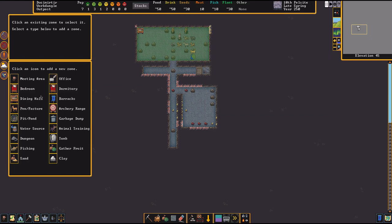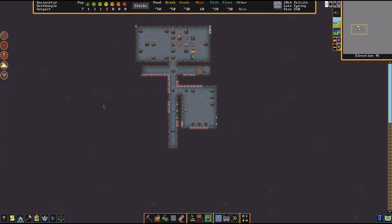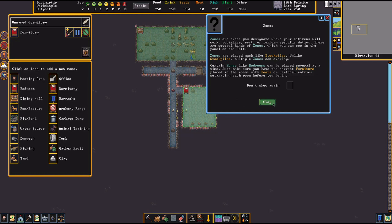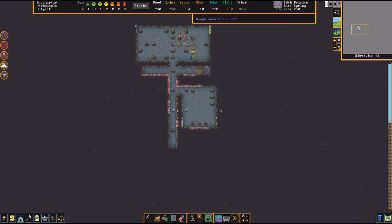Put a dormitory here — everyone needs to sleep somewhere. Otherwise people are going to sleep outside. You want underground dwarves; they're going to get sick whenever they go up to the surface.